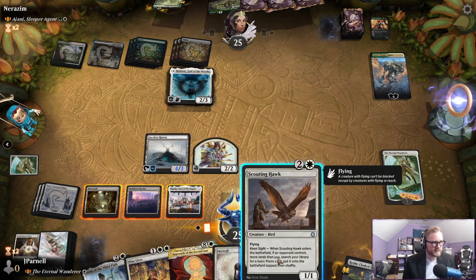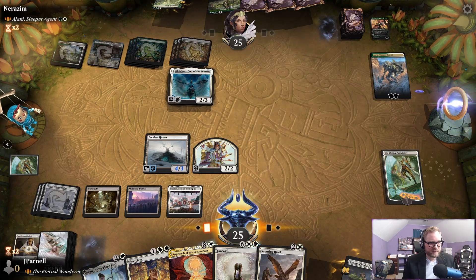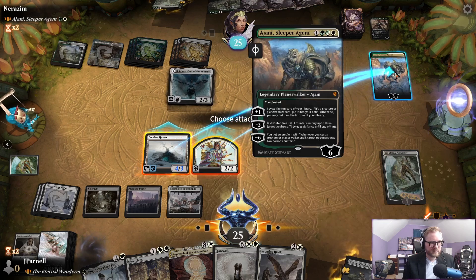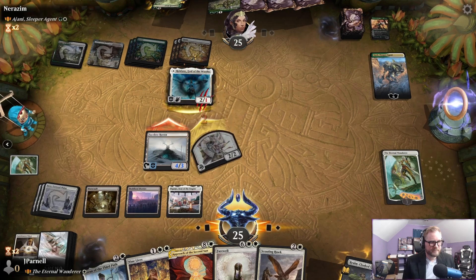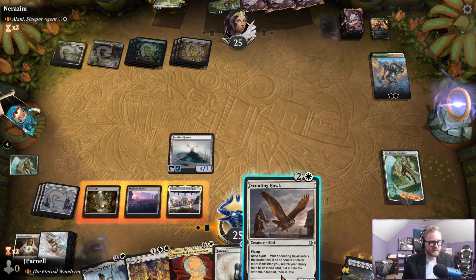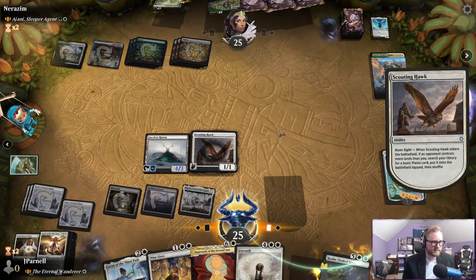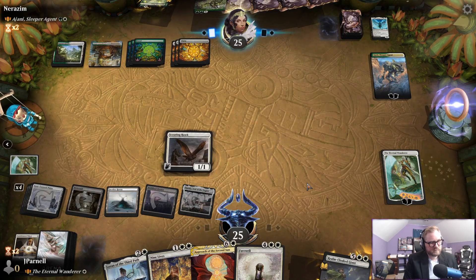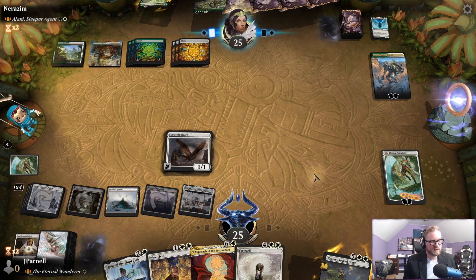I think I might be playing this and getting a land instead actually, but Johnny's not gonna die. I don't want to give up a land. Let's go get a planeswalker put on the battlefield. So slowly, slowly working it out — slowly but surely.